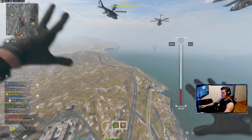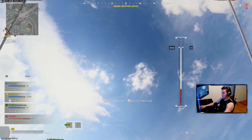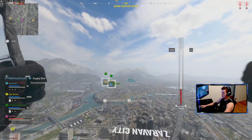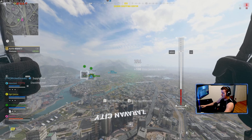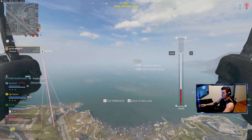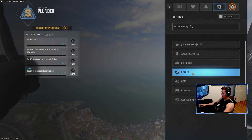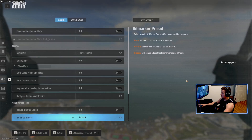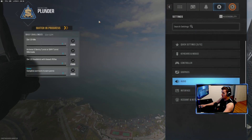On Battle.net, we're sitting at 200 with voice chat on. Right now it's about 200 — look in the sky, it's like 220 to 230; look down, 200 to 180; look over there, 160 to 170. It's just kind of odd that Battle.net runs at higher frames than Steam. As you can see, voice chat is currently on — let's turn it off and see if that makes a difference.